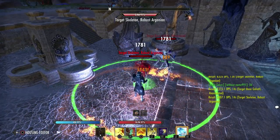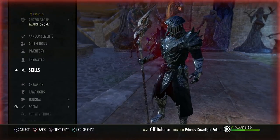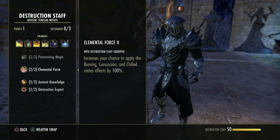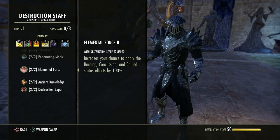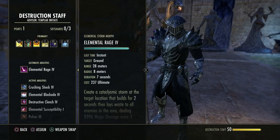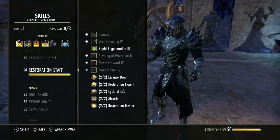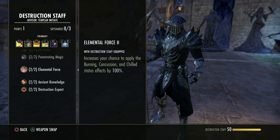On my resto bar — lightning is going off, but concussion is not happening. Burning status effect: not happening quickly. Compare how long that took versus hitting it straight away on the destro. This passive only increases the status effect chance if you're holding a destro staff. You can still apply status effects on any weapon as long as those skills are running, but while holding a destro staff you have a heightened chance.